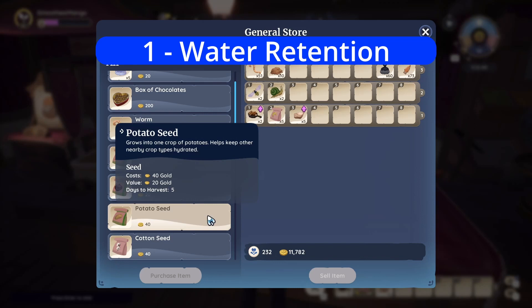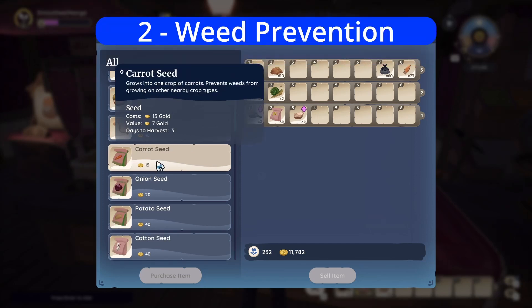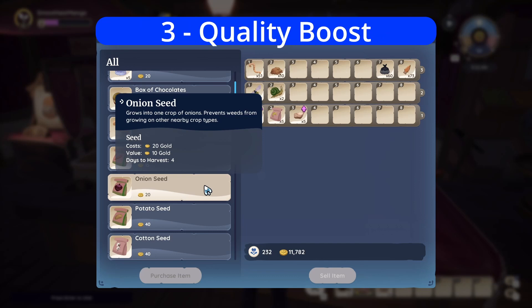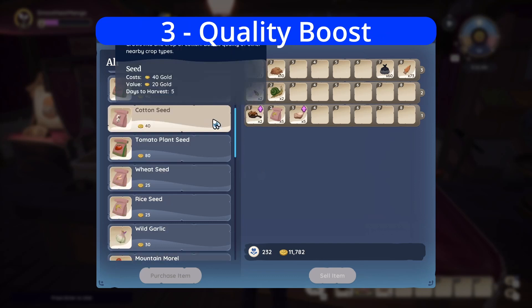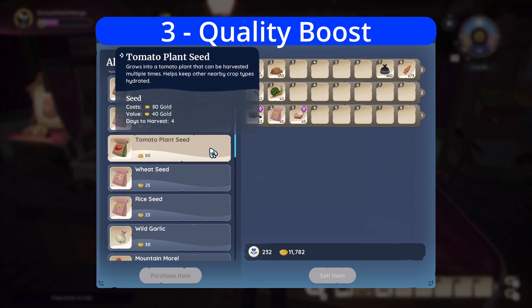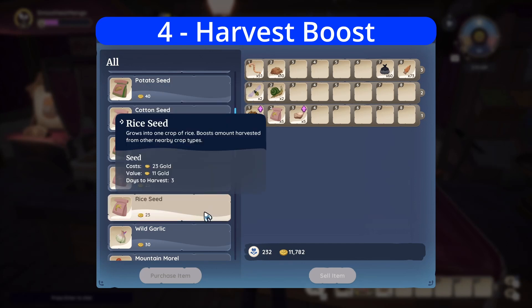Water retention means adjacent plants will never need to be re-watered after the first time — tomatoes and potatoes provide this. Weed prevention means adjacent plants will never need to be weeded — this is onions and carrots. Quality upgrade means adjacent plants will be upgraded to star quality when harvested; star quality increases the selling value by 50%, and this is provided by cottonseeds.